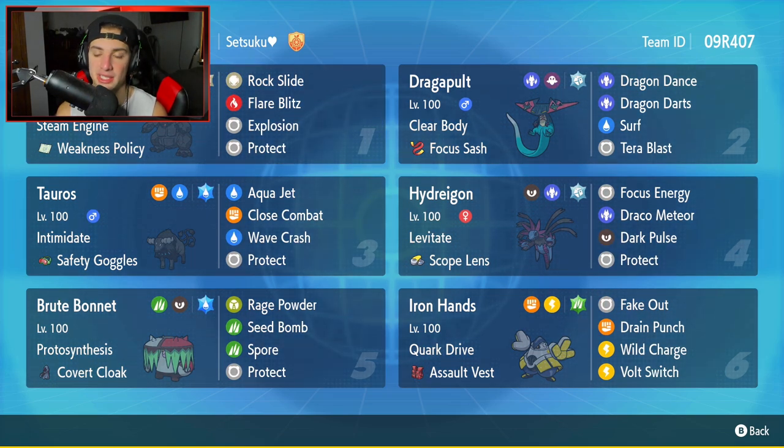Dragapult is going to be our second Pokemon. Like I already mentioned, it is going to be Colossal's best friend. But this Pokemon can do some work on its own. It has Clear Body, Focus Sash as an item, Dragon Dance, Dragon Darts, Surf, and Terra Blast.